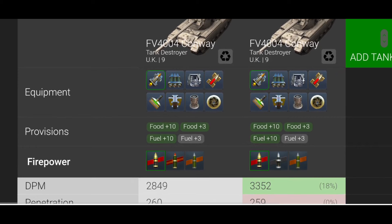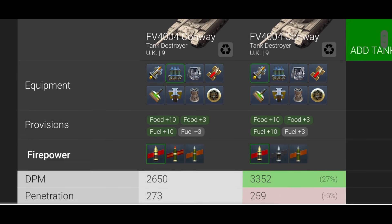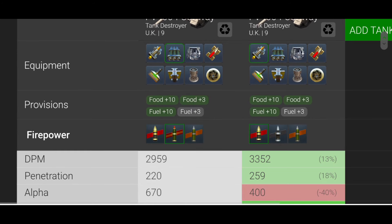The first one is the big gun and the second is the small gun. With the big gun you have a DPM of 2849, but it's going to be less because you should be running calibrated shells to boost that HESH pen, which you can see is 220mm. You have to run calibrated shells to get that pen. The other gun has 3352 DPM.